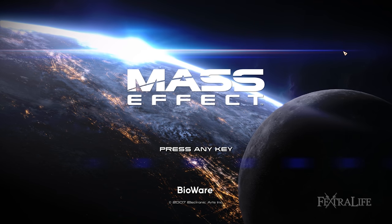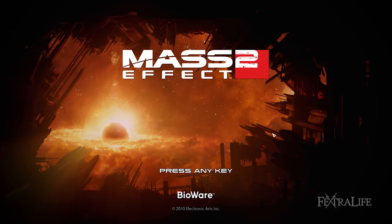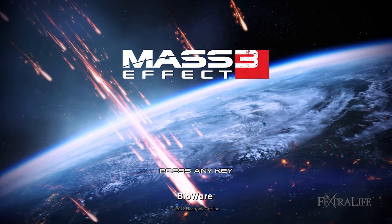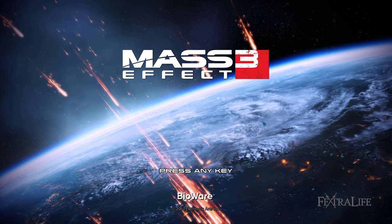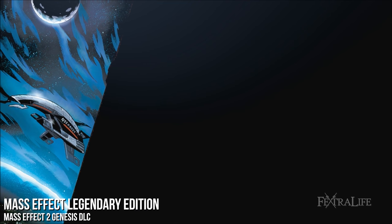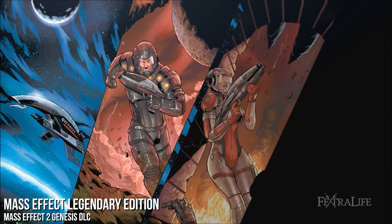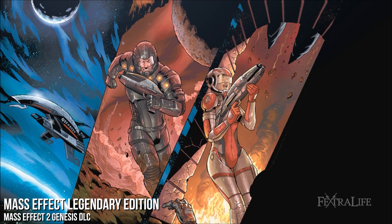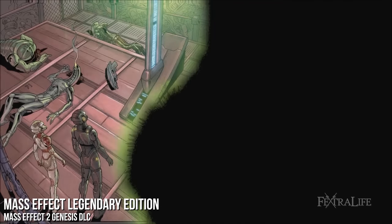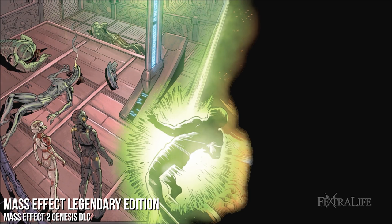The first thing I want to talk about is that all the games are packaged in one launcher. You launch the game in Origin or Steam on PC and all the games are there — you pick the game you want and start it. There's a cool little cutscene added to Mass Effect 2 and Mass Effect 3 that's like a comic recap of events from the previous game. It's optional, but if you want it, it's there.